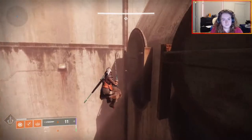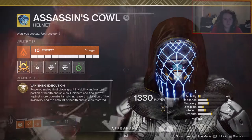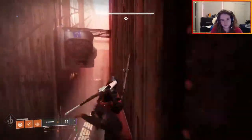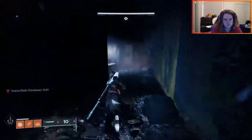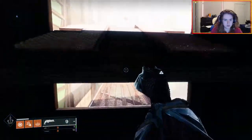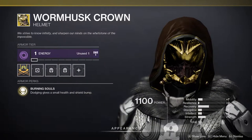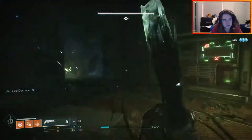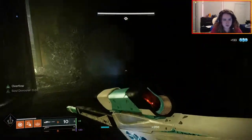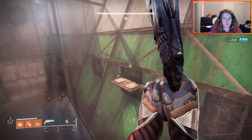For Hunters, I recommend running a setup using the Assassin's Cowl Helmet regardless of whatever subclass you use. It allows you to consistently keep full health and invisibility by getting either a powered melee or a finisher. Depending on the strength of the enemy you kill, you can get more than 10 seconds of invisibility off of one finisher, and you will always get full health from those finishers or powered melees. If you decide to run Night Stalker, which has invisibility built in on all trees, I recommend Wormhusk Crown if you don't want Assassin's Cowl — but in general the Cowl is much better for a Solo Flawless dungeon. As for subclass, I used Stasis because of the double-charged melee, crowd control potential, and the recent Shatterdive buff in PvE. For every single encounter, I ran Assassin's Cowl with Stasis Hunter.